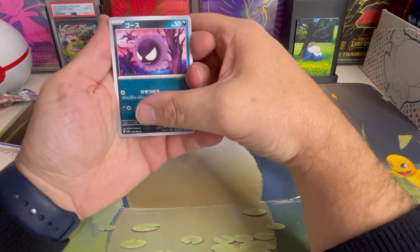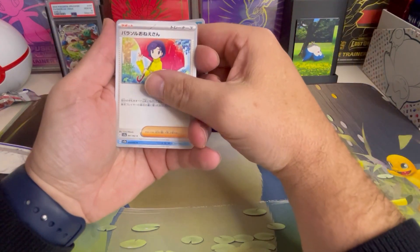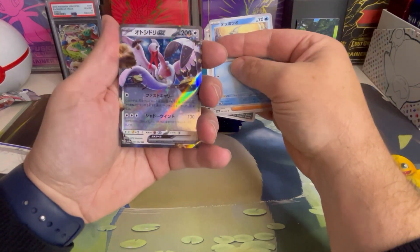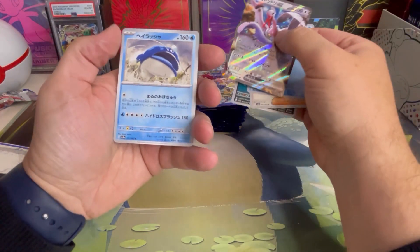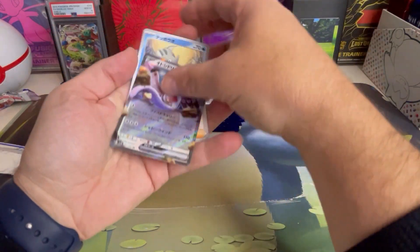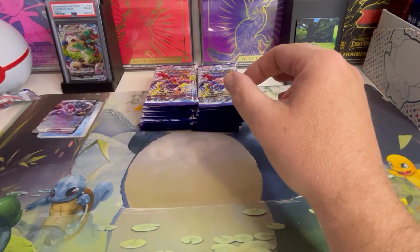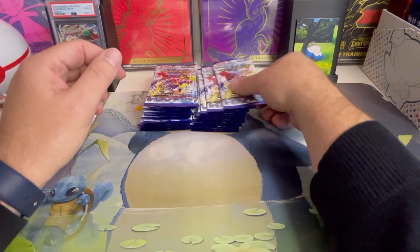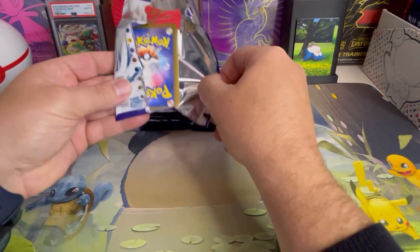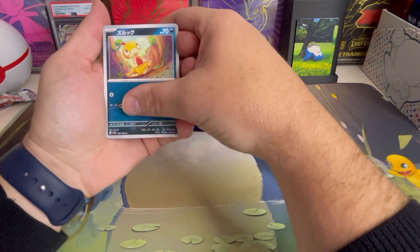I do like that Ghastly — I'm betting that's going to show up next year in the Halloween set. There's Parasol Lady, the Basculin I think. Oh, and now we got the Bomberdier EX, and this is the Whiscash. So not a bad start to our day. I totally forgot to put sleeves up here, so I will definitely be sleeving those up later.